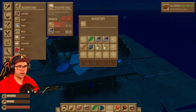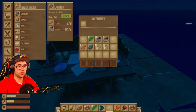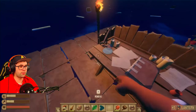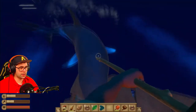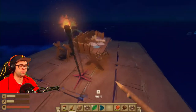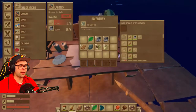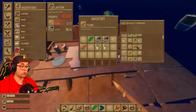Right now I have unlocked a lantern, so I can craft one and place it down so I've got some light. And we are getting attacked by a shark — as you can see he attacks quite frequently, so you have to be on the ball.